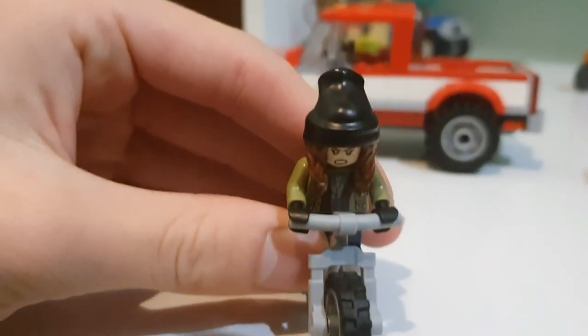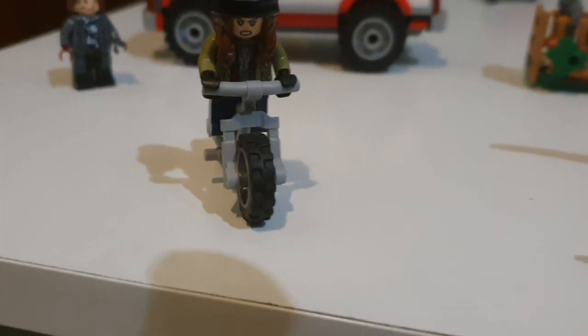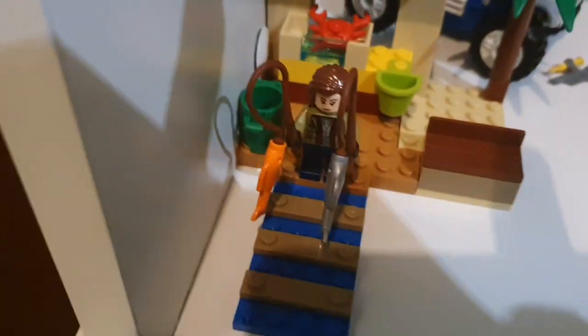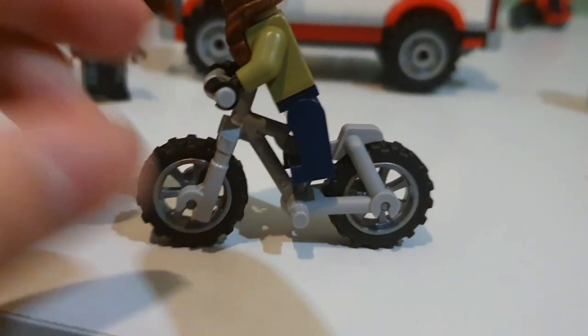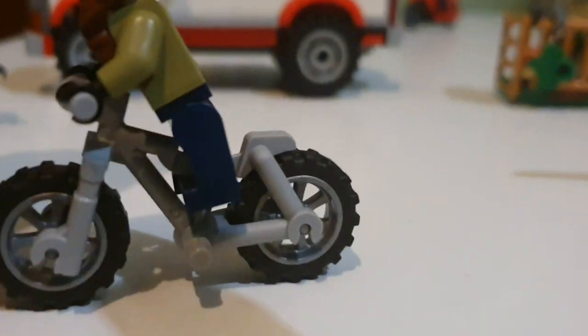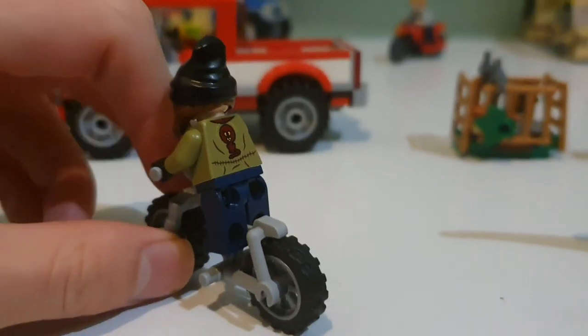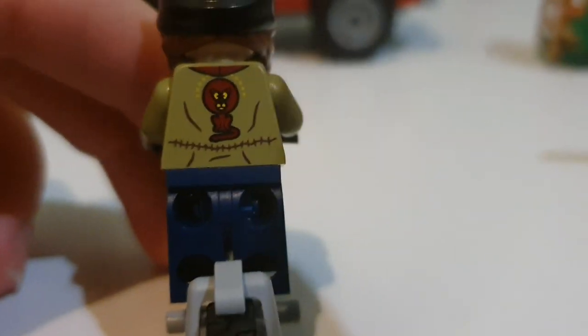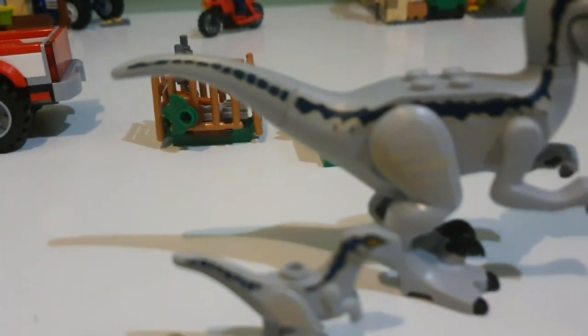We also have Maisie in this set with a beanie on. If you want a beanie-less Maisie, you'll want to buy the junior set that comes with the blue pteranodon. This Maisie appears to be fishing, and she's riding a regular bike whereas Owen has a motorbike — she probably doesn't have her license. On the back of her torso there's a line, so if you're looking for a jumper with a line on it, buy Maisie Lockwood in this set.